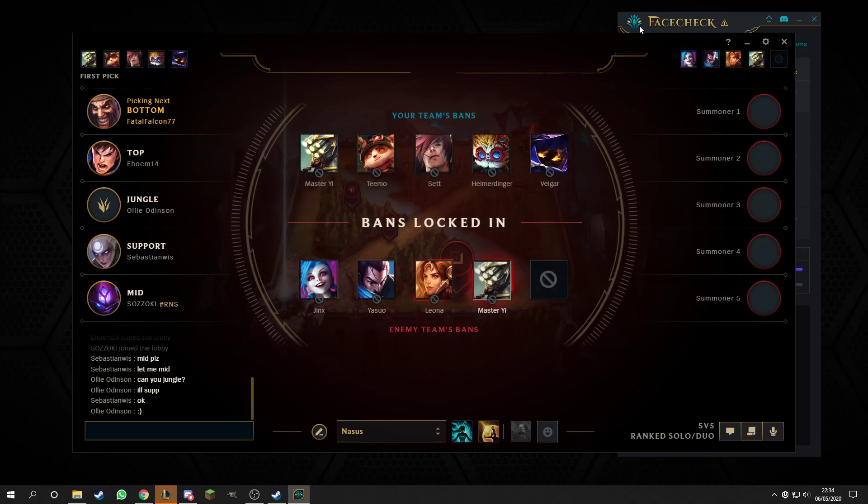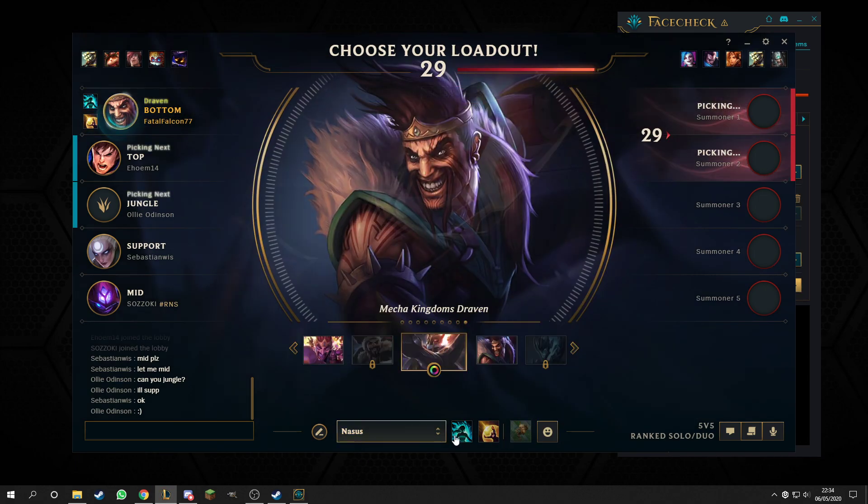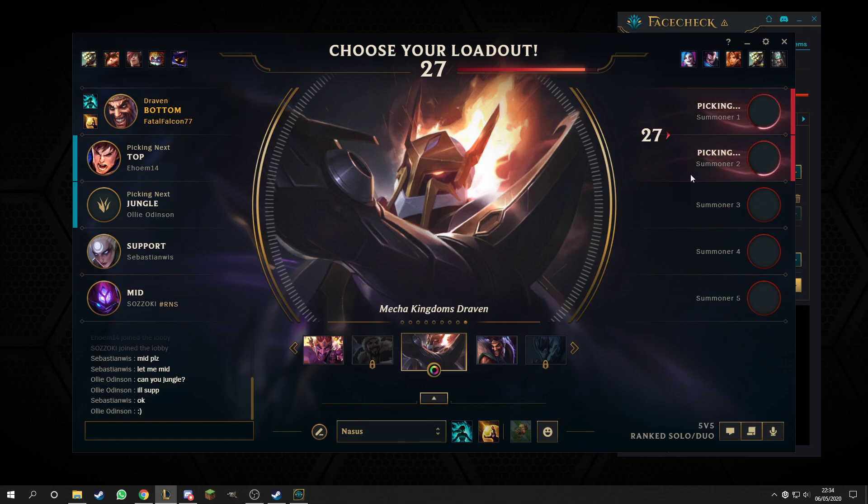I'm only going to do the Lobby for this. I've just picked some random runes, random things. I'm actually going to pick Draven - so Nasus, Cleanse and Barrier makes no sense.